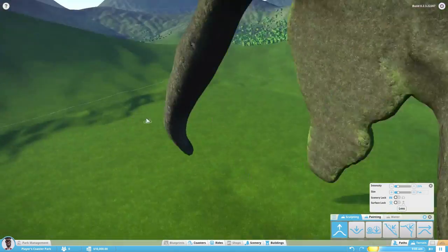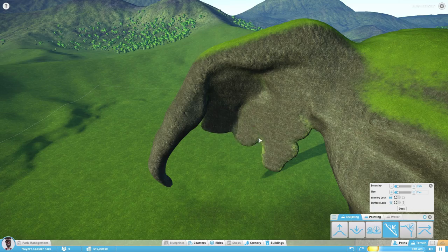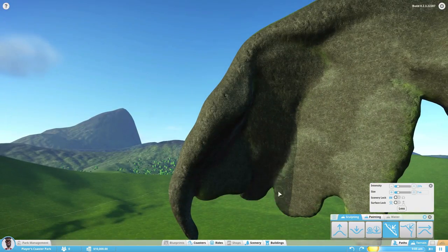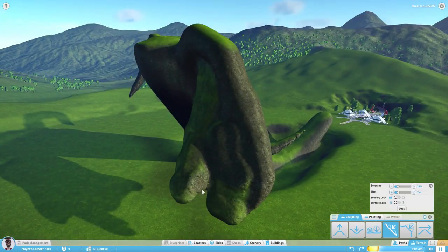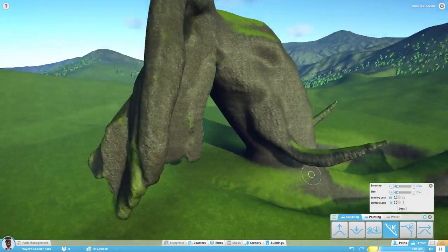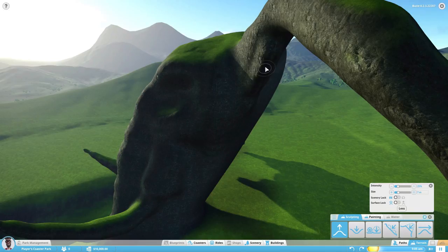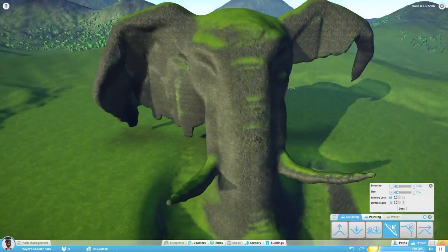Elephants are the largest living terrestrial animals. African elephants stand 3 to 4 meters — that's about 10 to 13 feet — and weigh about 4,000 to 7,000 kg, which is 8,800 to 15,400 pounds, while the Asian elephant is a little bit more than half of that. In both cases, males are larger than females.